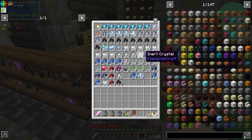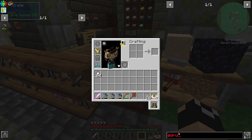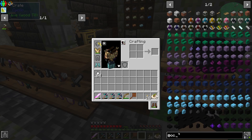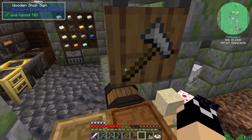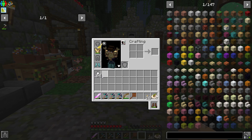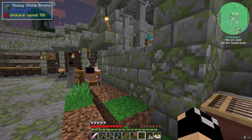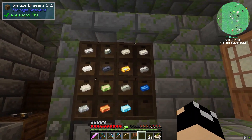My top five favorite new magic mods for 1.16 are Mana and Artifice, Elemental Craft, Pyromancer, Druid Craft, and Occultism. I don't think Druid Craft, Occultism, or Pyromancer are in this pack, but those other three are pretty good. There's also Abyss 2 — more of a dimension mod with a little bit of magic. We're going to go ahead and get ourselves some Inert Crystals because we are starting into Elemental Craft today.